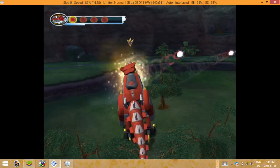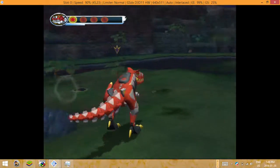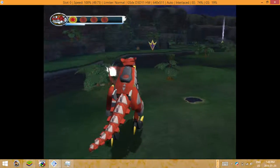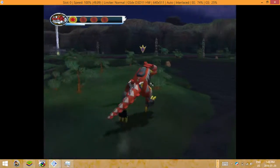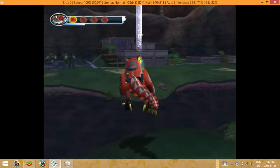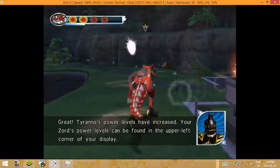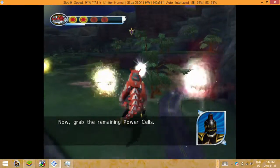Grab all of the power cells. Tyranno's power levels have increased. Your sword's power levels can be found in the upper left corner of your display. Now grab the remaining power cells.